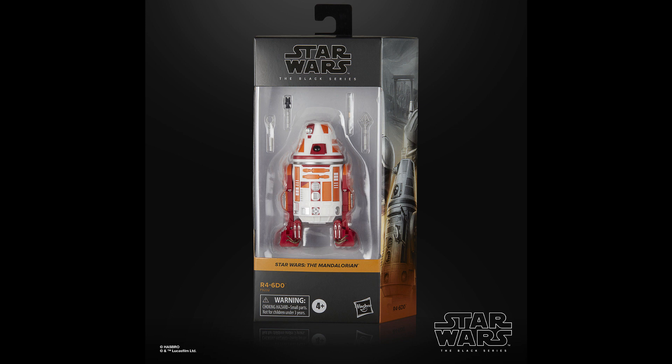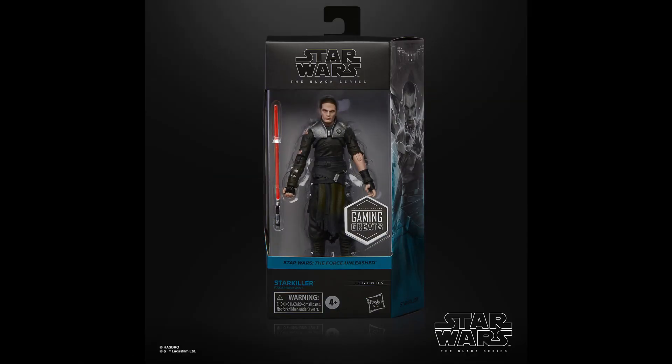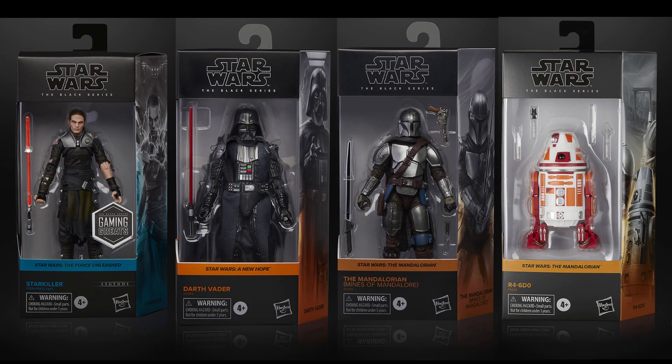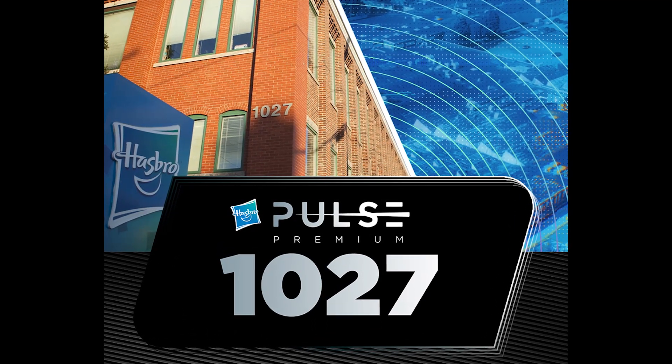I personally don't have Season 3 Greef Karga, but this droid is still maybe a pickup for me. Pre-orders for Starkiller, Vader, and Mando will be up on October 25th at $24.99 US, or probably €29.99 in the EU. Starkiller is scheduled for spring 2024 while Vader and Mando should be released in summer 2024. R4 will be a Walmart Collector Con exclusive in spring next year, and for EU collectors it will probably be available to order from Hasbro Pulse. Those are the four new Black Series announcements for the first half of the week, and we're approaching the 1027 event to see what more reveals Hasbro has in store.